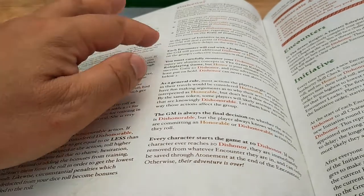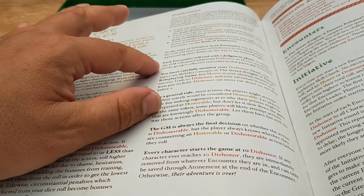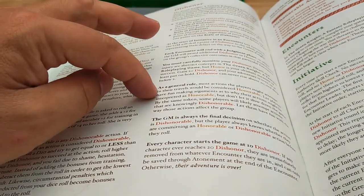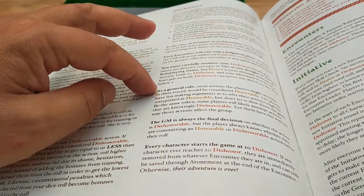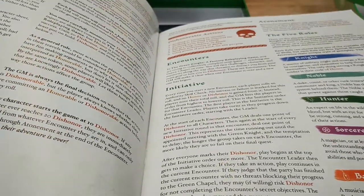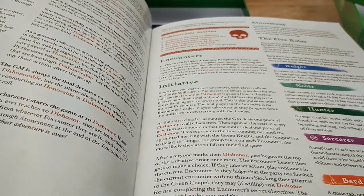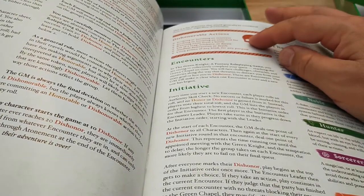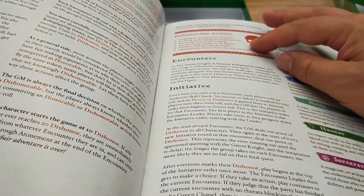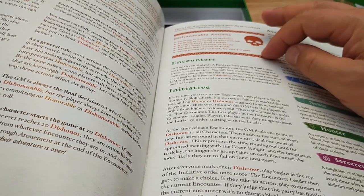At the start of each initiative, there's an encounter with a judgment phase where you could get additional dishonor and honor. As a general rule, most actions should be honorable. Every character starts the game at 10 dishonor. If you reach 20, you are removed from the game. Dishonorable actions include: striking or harming an innocent, striking or harming an unarmed foe, running away from battle, use of a trap, trickery or deceit, needless destruction or death, and using poison of any kind for any purpose.